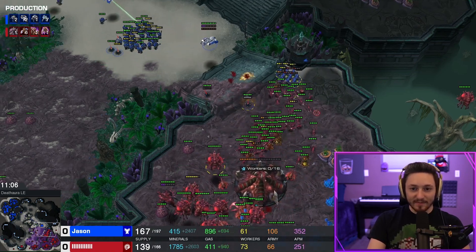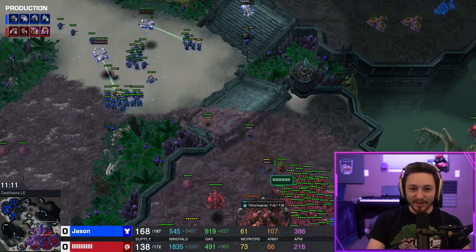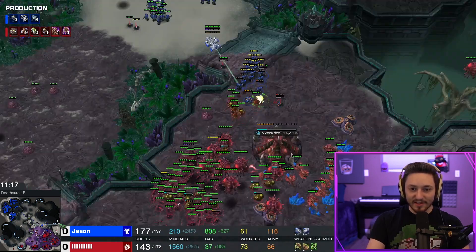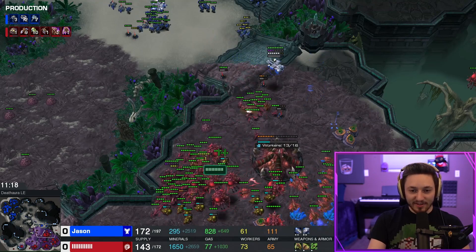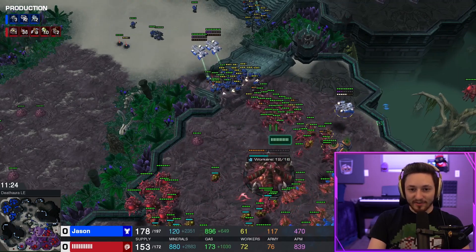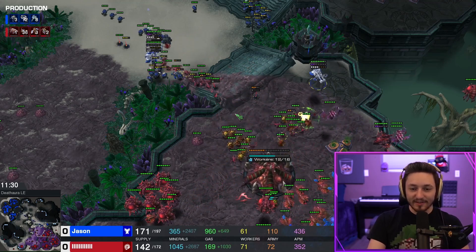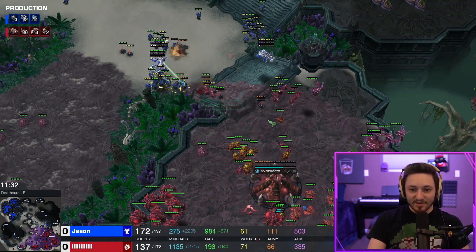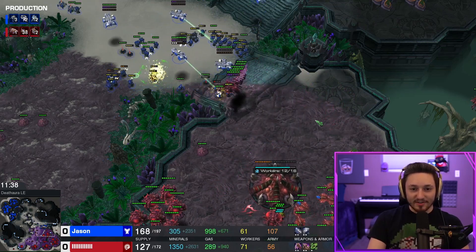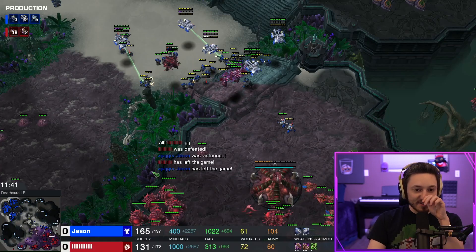Once he commits I'll start splitting and backing away so he runs into the widow mines even more. I could have loaded up a couple medivacs and dropped the left side as well — there was a lot more potential for dual pronging at this point. But I'm already feeling confident that I've almost won so I got a little lazy. Just baiting fights — once the majority of the banelings are gone I go to finish him off, and he taps out once he's out of banelings.